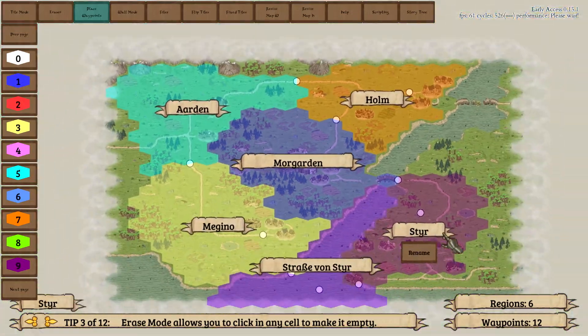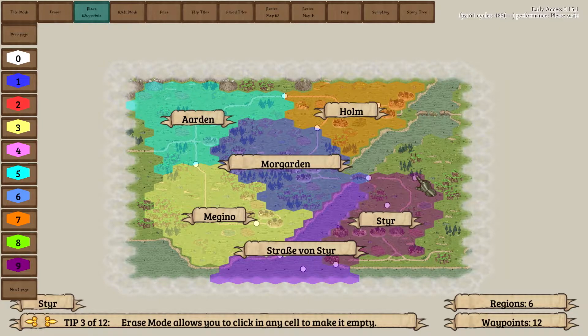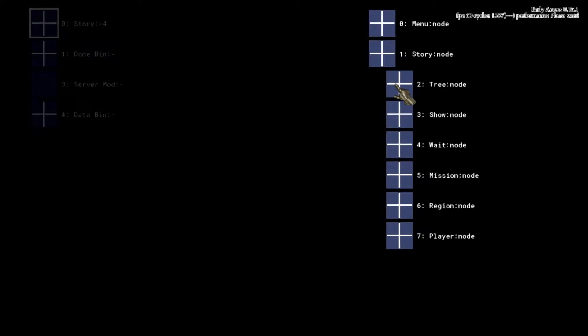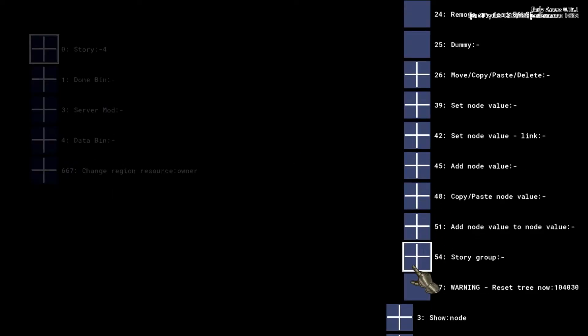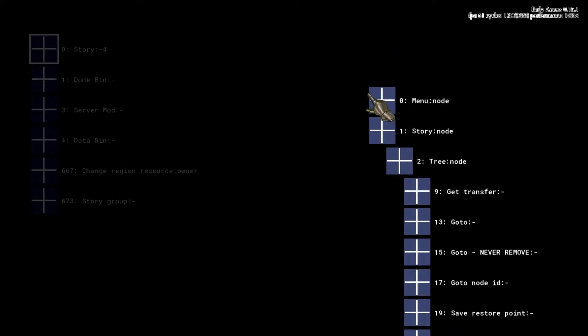Once you are satisfied with your general map design, you are ready to set up your story. Open up the story tree in the top right corner. This is where the magic happens. Basic rules first: a single left click will expand or collapse something. Keeping the left mouse button pressed will open a menu or confirm a selection. These four nodes right here are used to set your starting conditions. Any new node will be placed chronologically below.